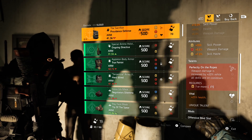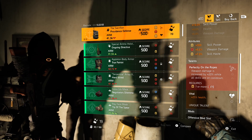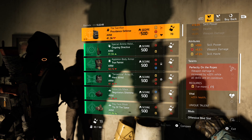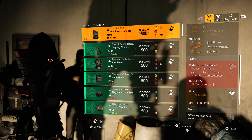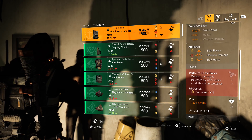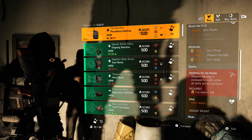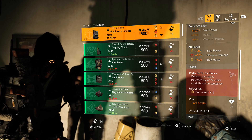You have Vital for your health and you could roll a blue on there if you want a little more sustainability, but remember this is for damage and for running yellows. Right off the bat you already have two yellows on this build — two out of the seven, you're already getting there. Pick it up! Perfectly On the Ropes means your weapon damage is increased by 20% if all your skills are on cooldown. You could run this with a DPS build, running heals and DPS, something like that.